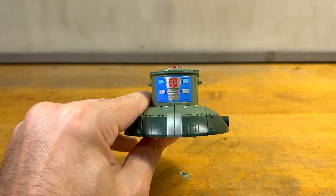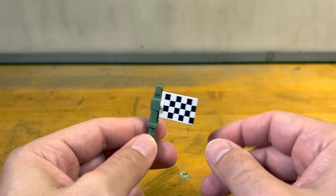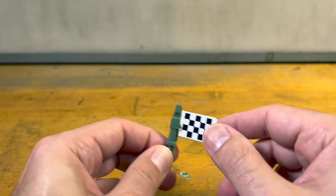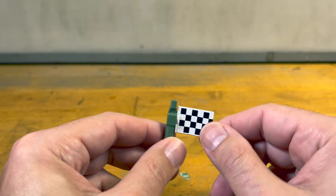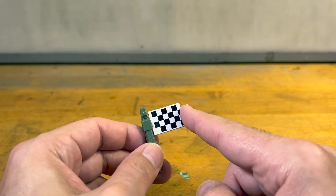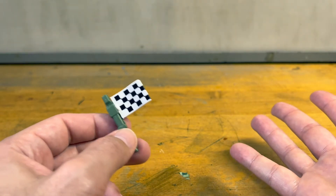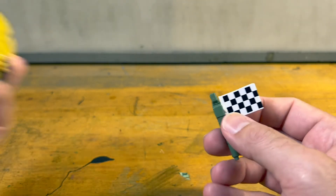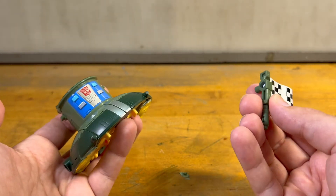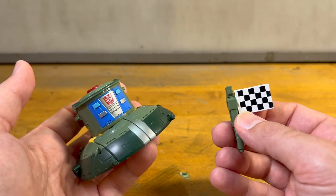Moving on to accessories — I actually thought I would not care for this, but it's better than expected. He has a little gun and a part on the side with a flag piece that comes off. I thought, why do we need a flag? But I don't mind them doing themes where they give us a weird accessory we might apply to other things. The idea is that he's something for a race — like a drone taking video and waving the flag. That's not bad, it gives it something different. It doesn't always have to be pure G1; variety is the spice of life.